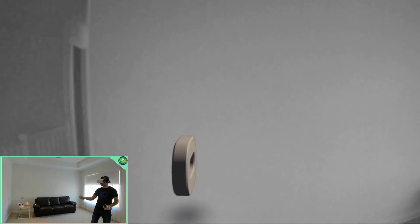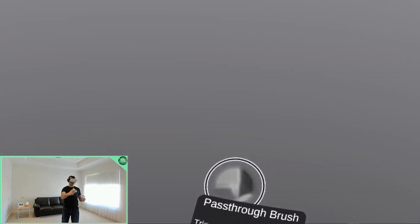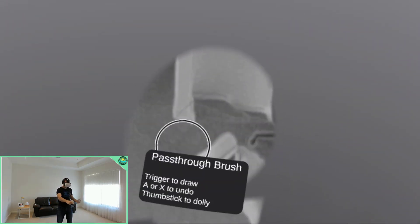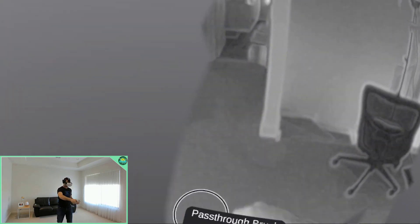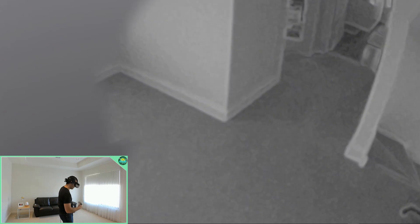Like I said, not much to it. There's something here — brush trigger to grab. Oh, here we go — we can do other things. Look at that — I can make a window into the real world. That's insane! It's like I'm going through a pool, or I can step through it... Can I step through it? No, I can't. It looks like you can go through but you can't — you just go to the other side. It's like a window. That's really weird. A or X to undo. Thumbstick to dolly — you can go back and forward. Trigger to draw. That's bizarre.